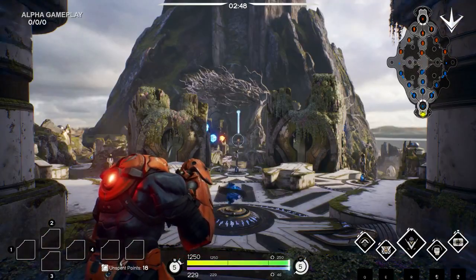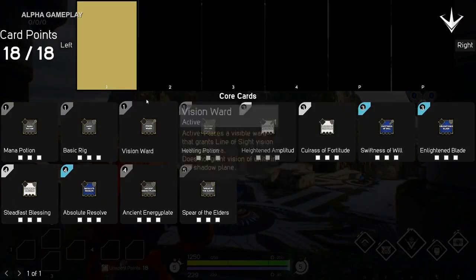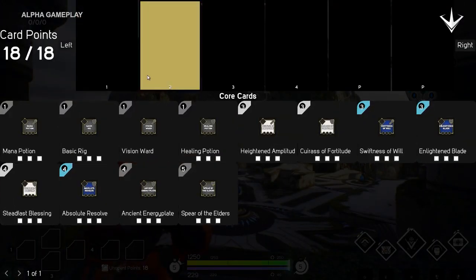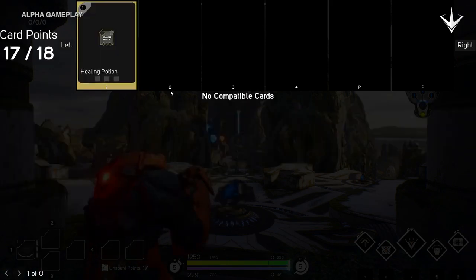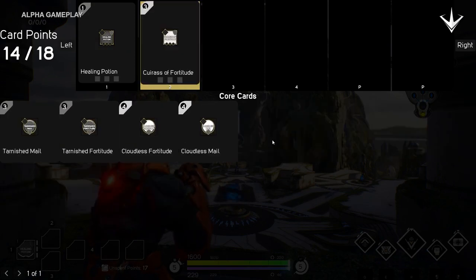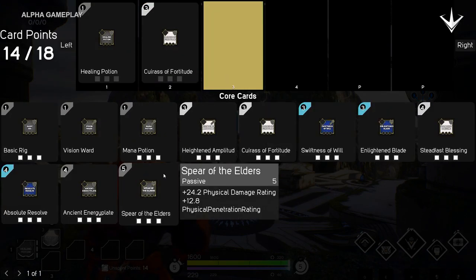Next up is itemization. If you hit the G key at base, you'll bring up the card menu. Here you can see all the cards and the amount of card points available to you based on your card XP level. To purchase a card, click the slot you want to put the card into, then click the card. Each card is different and augments your character in different ways.